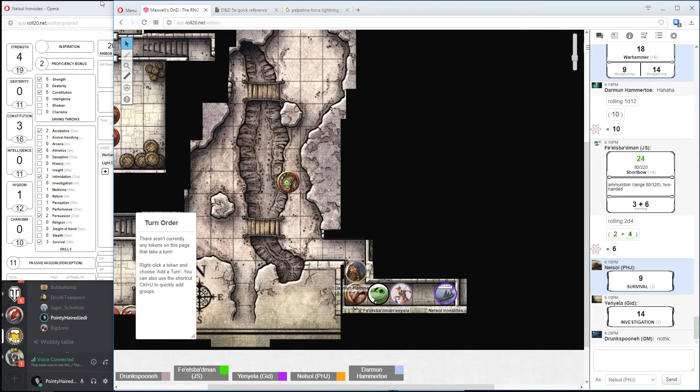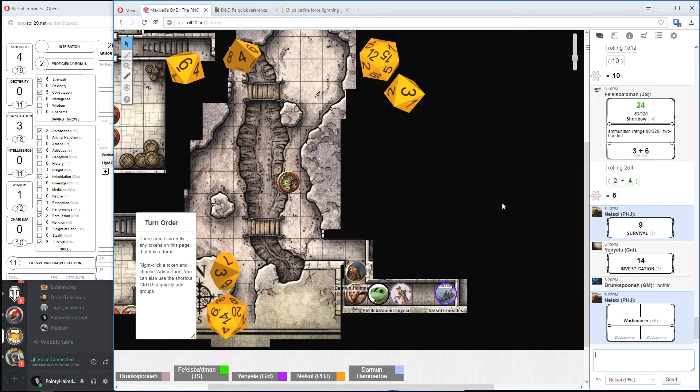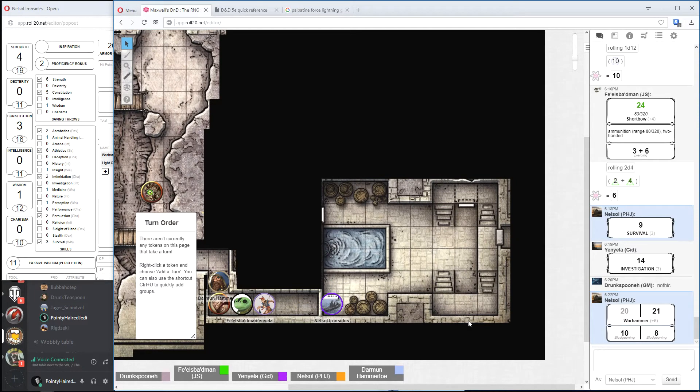As you hit the wall, it starts to cave in immediately as you bust your way through. I'm sure a full orc bursting its way through the door wouldn't be terrifying for any prisoners in there at all. What appears to be some sort of lobby or entrance way — a nice little underground thingy — and stairs leading up, which you would presume would be where you were originally meant to come down.